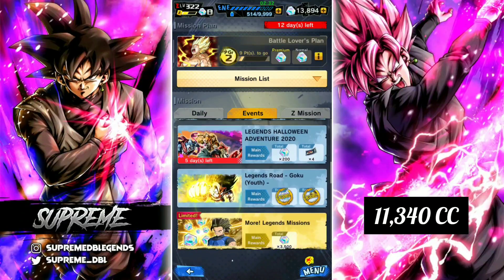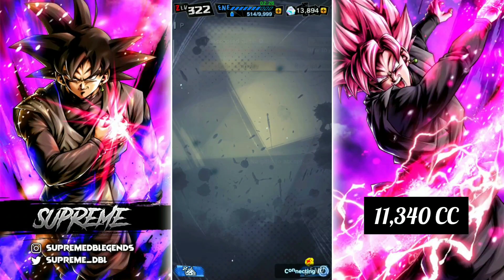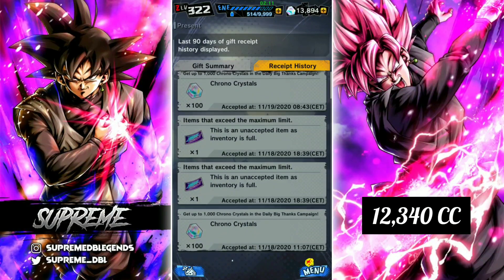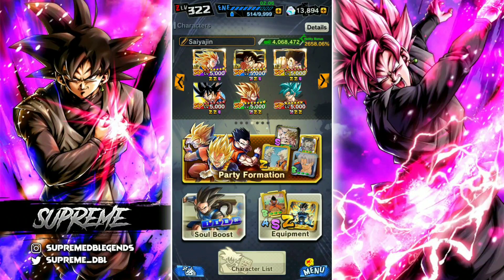Another thing people aren't really talking about are the presents they're giving us every day from the countdown — 100 crystals every day, which adds up to basically 1,000 crystals in total. That's a very good thing they've done to give us crystals leading up to the big Legends Festival, the Black Friday event. It may drag on until Christmas — we don't know — but it's going to be a very big event.